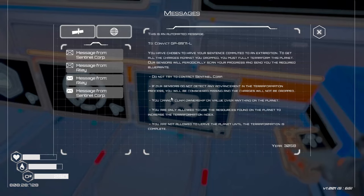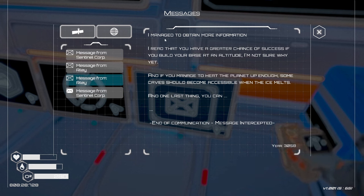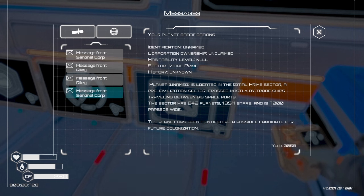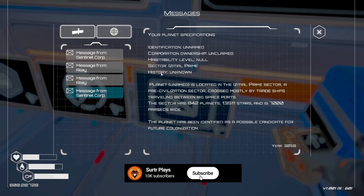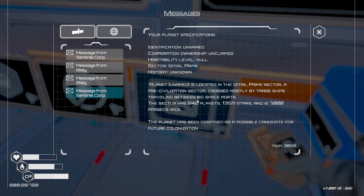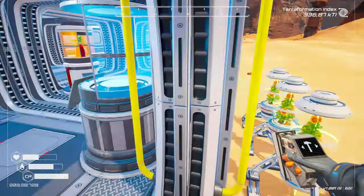We've received a couple of messages. The first is from Riley: build your base at altitude for a greater chance of success, and when the planet heats enough the ice will melt and caves become accessible. That message was intercepted by Sentinel. The intercepted data gives planet specs: located in the Israel Prime sector, 842 planets, 13,511 stars, 7,000 parsecs wide — identified as a candidate for future colonization.